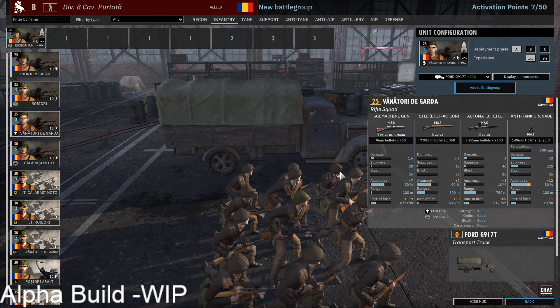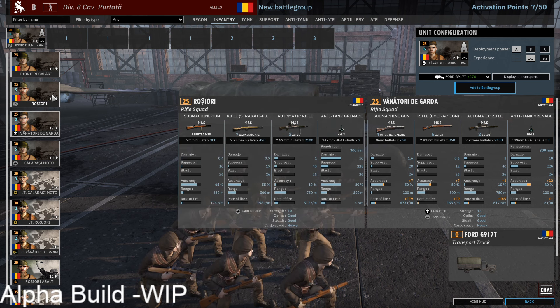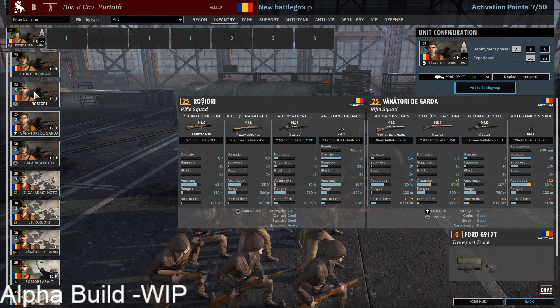Then the Vanatori Garda as the specialized unit, which swaps the Berettas out for four Bergmann plus two extra men. They have weaker weapons generally — worst rifles, worst SMGs — but more of them and two extra hit points. A solid option as well. You get a few less of them, but they also add the fanatical trait. The two extra hit points, I would say, equalize it at minimum, maybe making them even better.